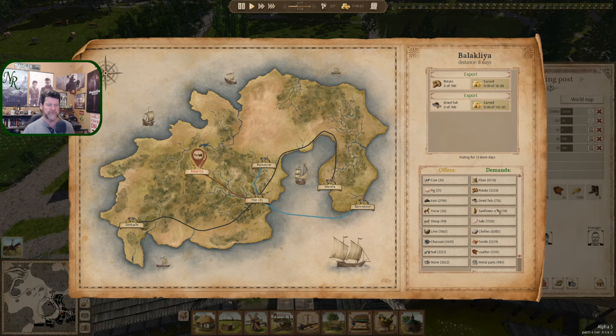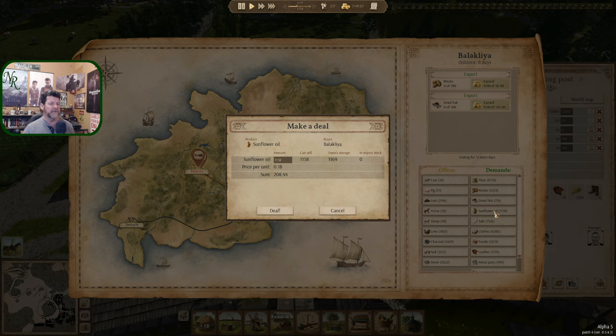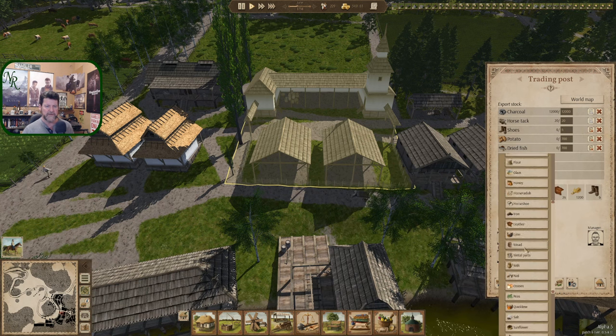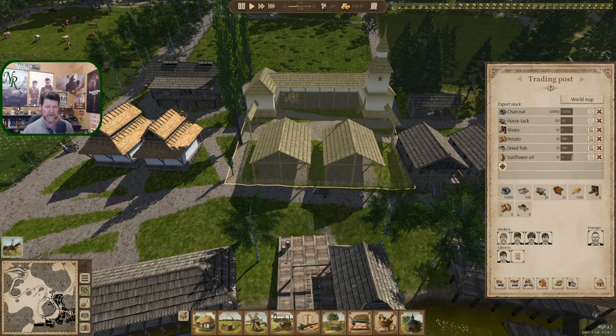What else do you need? Sunflower oil — we've got almost 1,200 and they are willing to buy almost that amount. Hate to take us down that low, but that is a convenient number. Let's clear it all out and bring new stuff in — 1,158 sunflower oil. Done.